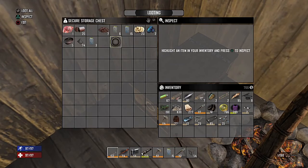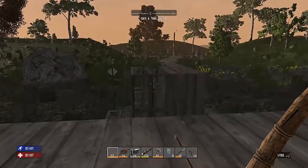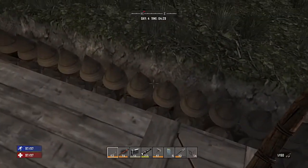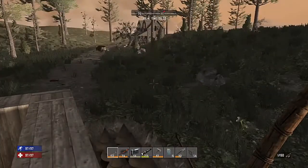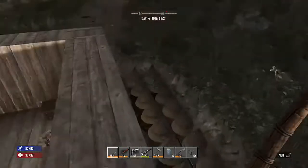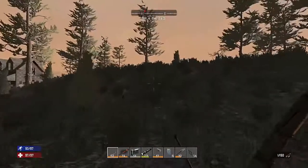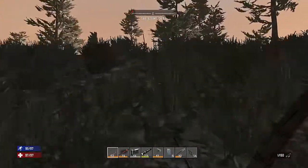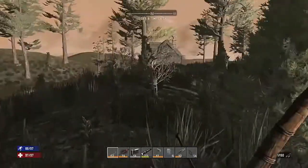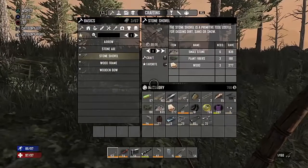We've got a heap of snowballs that we pick up at the snow biome, which is easy enough, and we can now boil all that down for our water. We're digging down and now have three layers of spikes around. Listen — the bird is tweeting away. Let's head out guys and go get ourselves some food. We're going to head towards the trailer. There always seems to be a few pigs over in the snow biome. I think we've got our knife — let's just make sure we have.